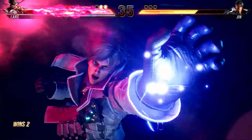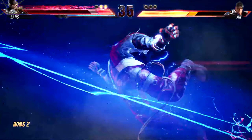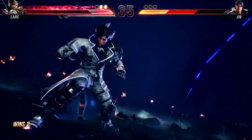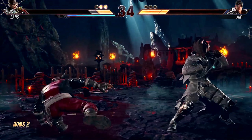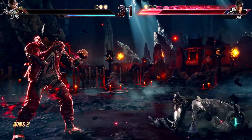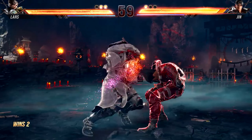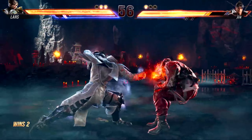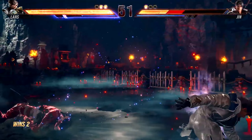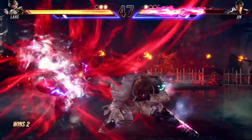Tekken series director Katsuhiro Harada also sees this as a way to intrigue players into learning characters they wouldn't otherwise play. He said: "Because of the differences in the heat system for each individual character, players will start off with their main, but then they'll see the command list and see what makes another character more unique in a heat state, and they'll gradually want to try other characters as well — we really think it will induce that exploration." It's also another layer that high level players are going to have to account for when facing certain characters and attempting to read their opponents.